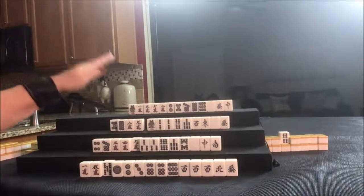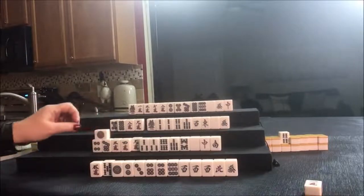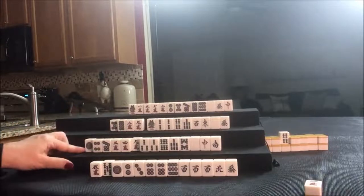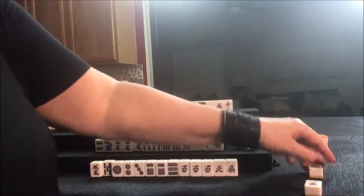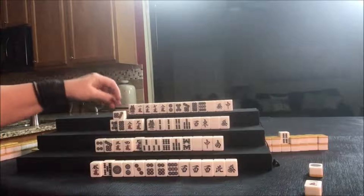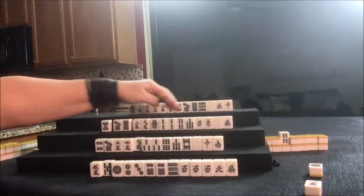Let's start by discarding the one crack. We draw one dot — that's not helpful no matter which way you slice it. Let's discard one dot and draw. We get seven dot — mixed triple Chi potential with seven, eight, eight, nine, seven.